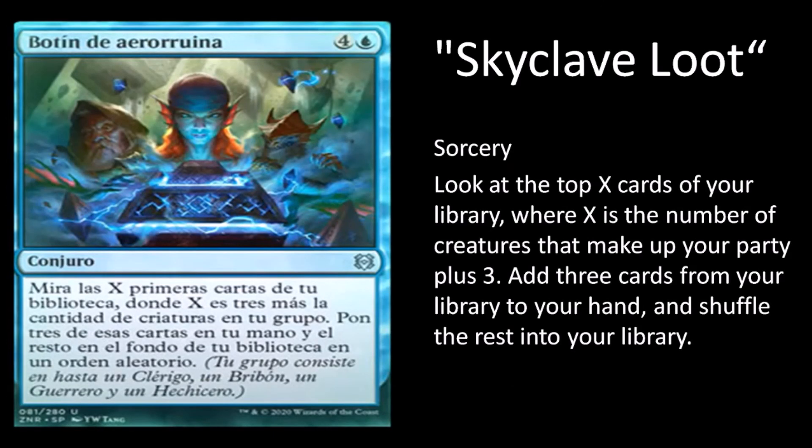Skyclave Loot is a sorcery — look at the top X cards of your library where X is the number of creatures that make up your party plus three, add three cards from among them to your hand and shuffle the rest into your library. For five mana you can basically draw the top three cards of your library, or if you have party members you can look at more. I don't really see five mana draw three cards being plausible in standard, so I'm gonna say no to this card.